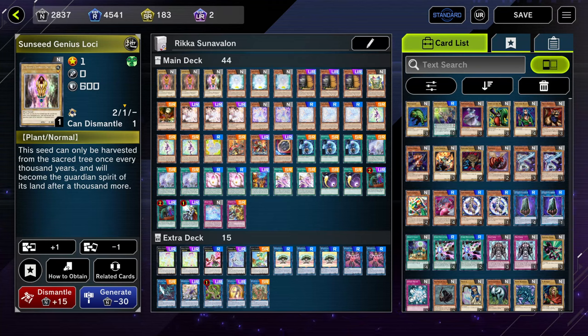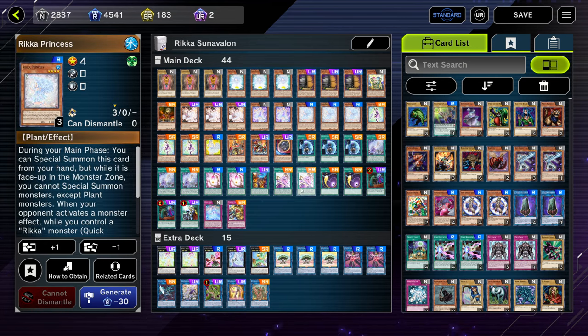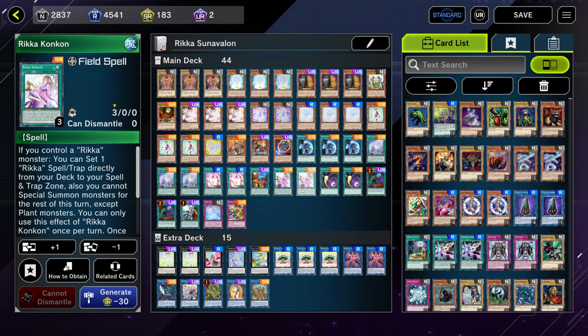Hello everyone, welcome back to the channel and welcome to my Rika Sun Avalon deck profile for the brand new Master Duel format. Konami gave us Rika Princess and Rika Kone Kone that you can unlock in solo mode, which is actually just insane. Now we have access to these cards and it brings the Rika deck into such a huge new level. I've been grinding this on my stream for the last couple of weeks.